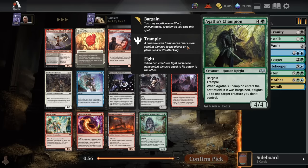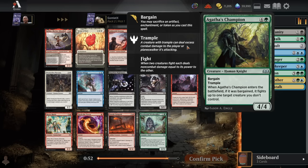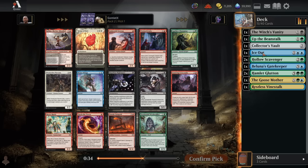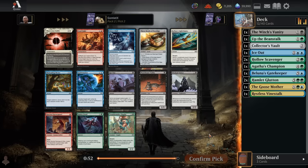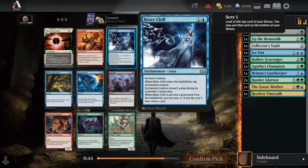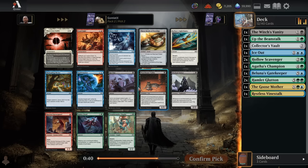Now for pack 2, we get an Agatha's Champion — pretty excellent card to open up here. 5 mana for a 4-4 with trample, and if we bargain away a food token or treasure token when we play it, it's also a removal spell on a stick — it's going to fight any creature on the board and basically kill anything with 3 or less power. We'll happily take Agatha's Champion. Pack 2 pick 2, we can go ahead and take a Bitterchill for some decent removal in what is likely to be one of our main colors. It's a relatively weak pack in general.